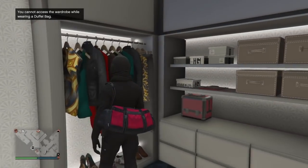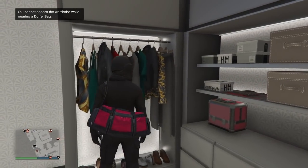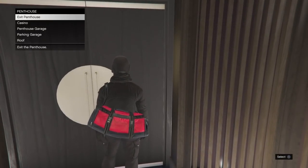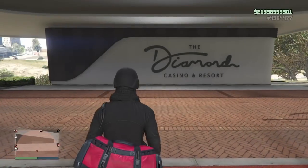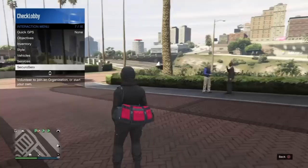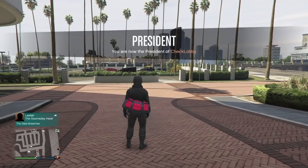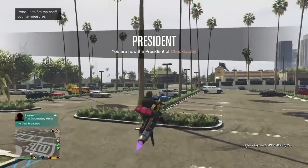You can't save the duffel bag when you go to your penthouse workshop. So what worked for me is to exit the casino casually — don't request any chopper or anything, just exit by foot — then get on an Oppressor MK2 if you have one and fly your way to the mask shop.